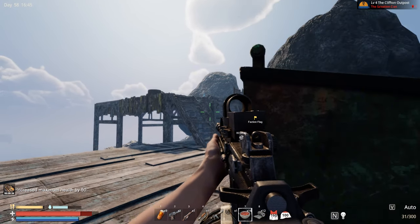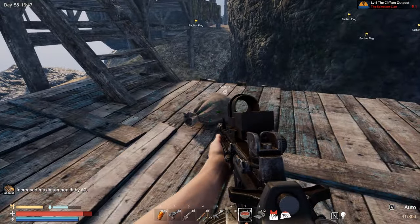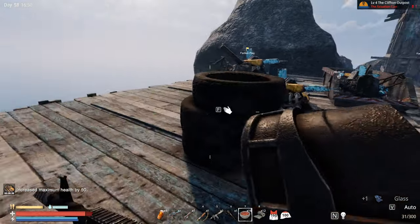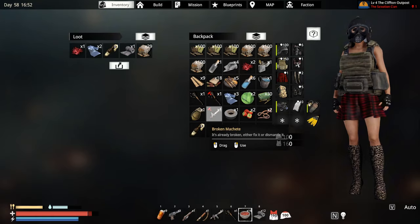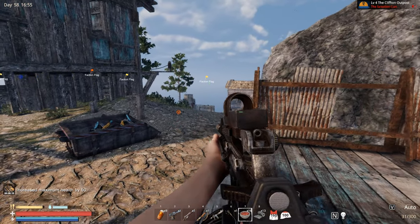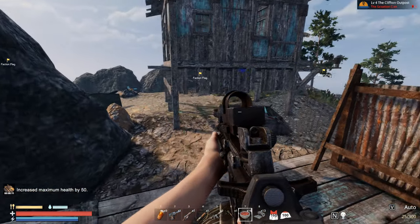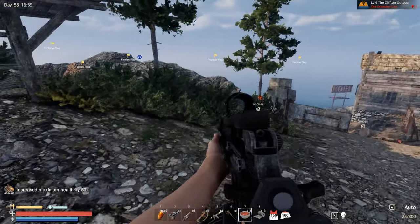All right, so basically it is one left and there is one hiding inside some kind of bushes. Nobody over here — we are almost done with this place. Another military box. Where is that one? And voila — man, we did it with the Salvation Clan!